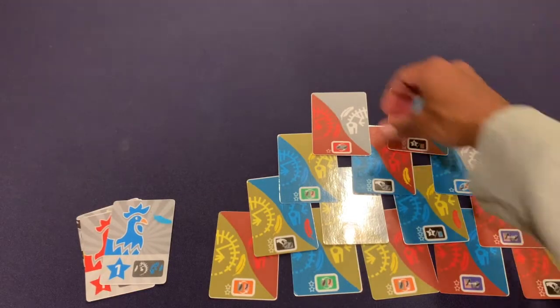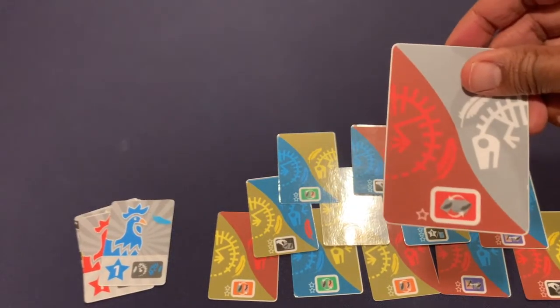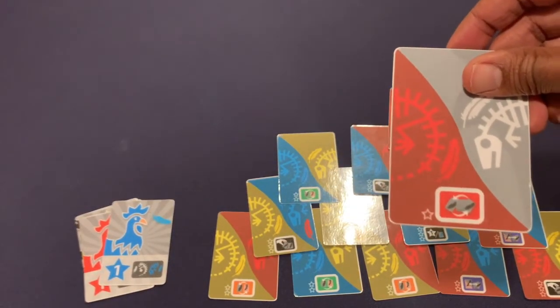You may only draft a card from the digsite if it's not covered by any other card. The draft action icon is at the bottom of the card.